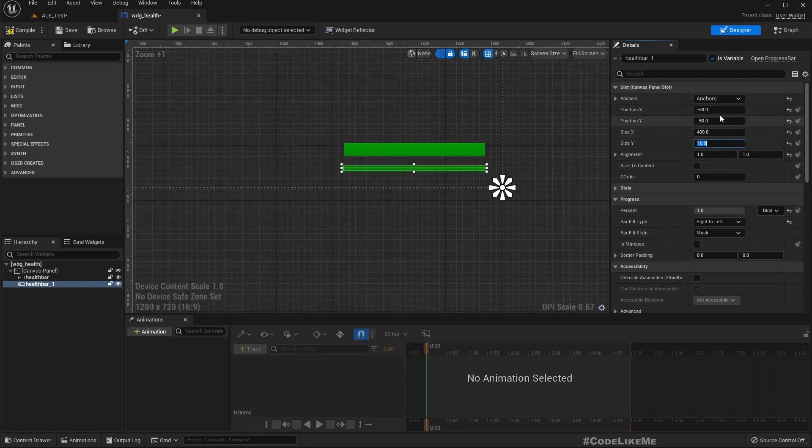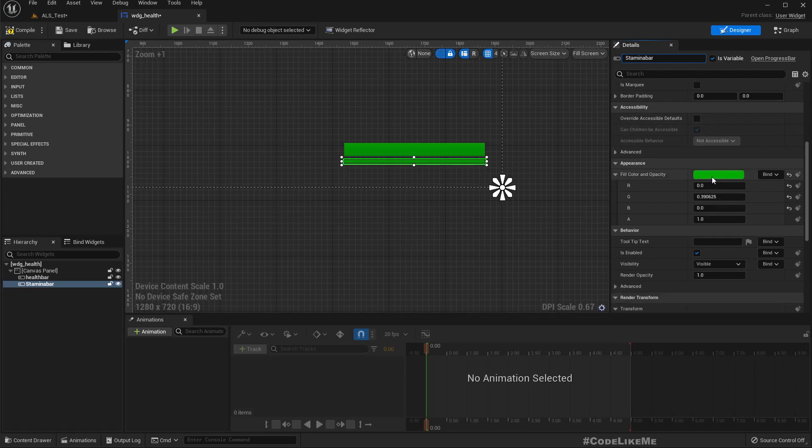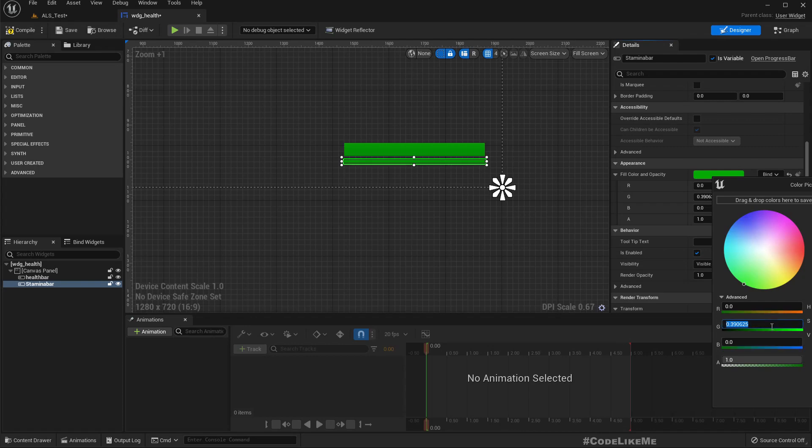Let's make the size smaller so it becomes a small strip — set it to minus 70 so it fits. Let's change the name to stamina bar. Can't put a space, so let me add an underscore — stamina_bar.